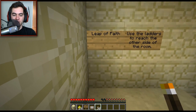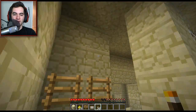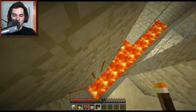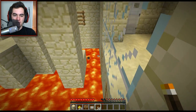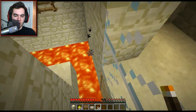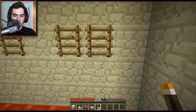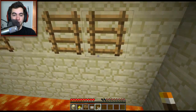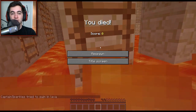Room number 10. Lava, leaps of faith and stuff. Use the ladders to reach the other side of the room. Oh, this seems mighty dangerous. Not so sure I'm a fan of this methodology here. Strength jump — oh, there we go. I'm a hardcore parkour master, don't try this at home. God damn it. That didn't work too well, did it? I should have sprint jumped there.